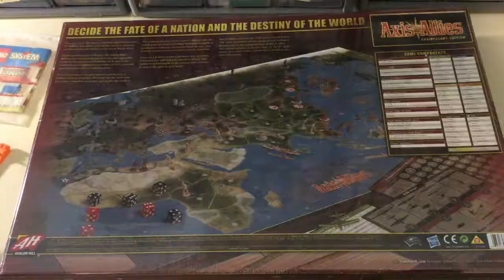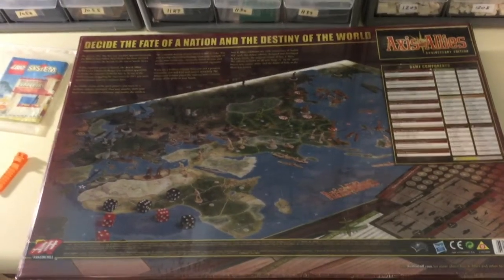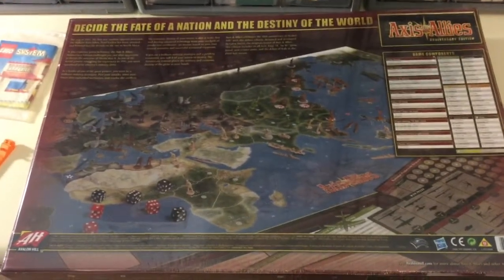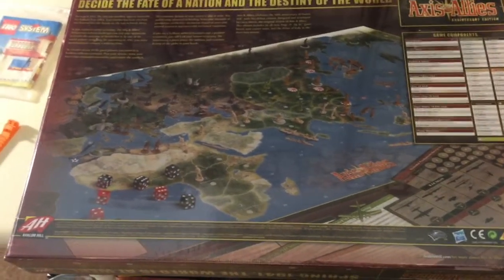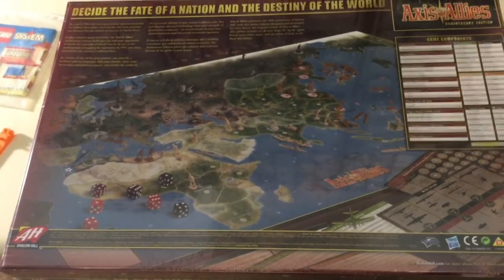Here's the back of the game. A couple of things about this edition which are great: number one, it has China as a playable power, and also Italy added as a playable power — which the 2012 mid-sized version did not have. The maps are relatively the same.